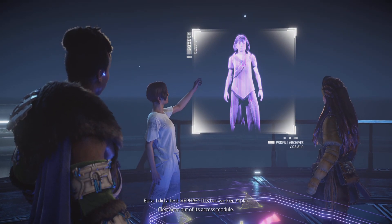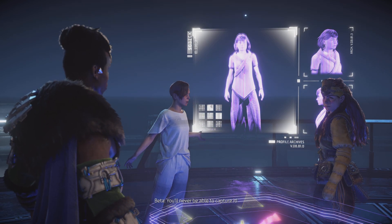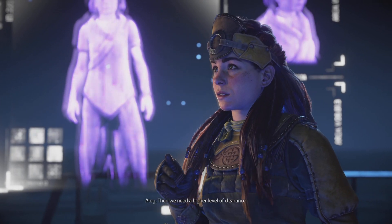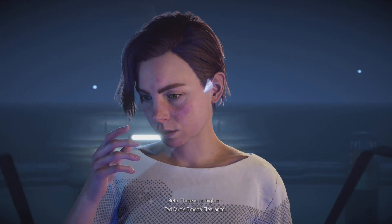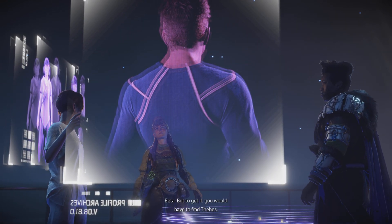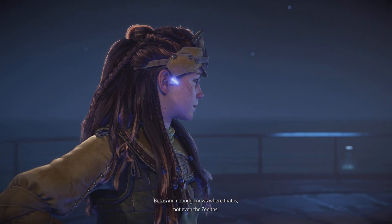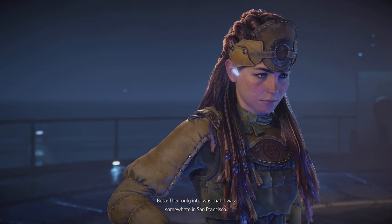I told you, it's not gonna work. I did a test — Hephaestus has written Alpha Clearance out of its access module. You'll never be able to capture it. Then we need a higher level of clearance. There is no higher... Ted Farrow's Mega Clearance. The one he used to purge the Apollo Database and kill the Alphas. But to get it, you would have to find Thebes — the private bunker he retreated to when the world ended. Nobody knows where that is, not even the Zeniths. Their only intel was that it was somewhere in San Francisco.